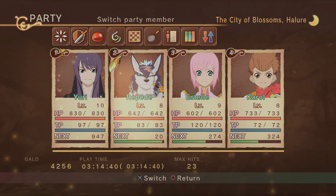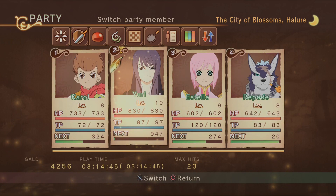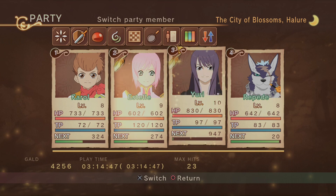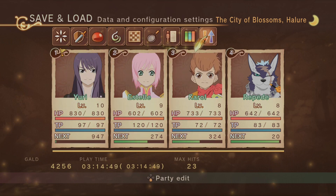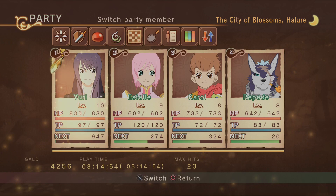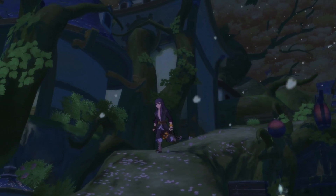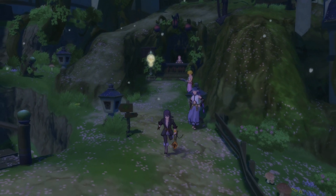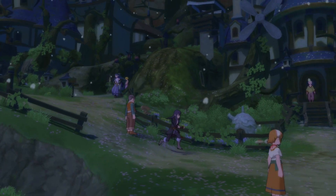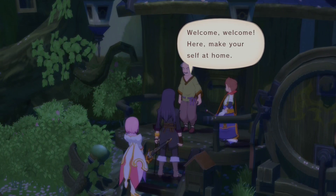Can you change who's walking around? There might be a way — the fact that it has a little icon on it makes me think you can swap it. I bet as we get more people, we probably choose who we take with us in battles.